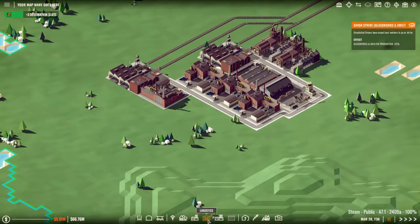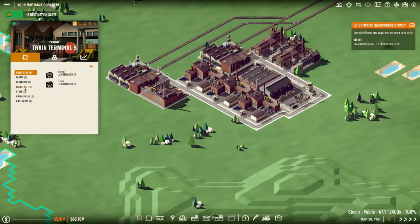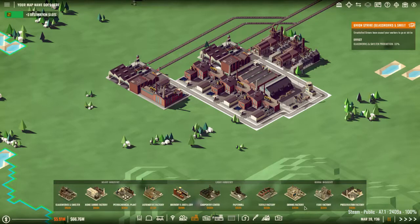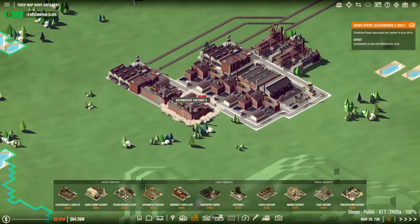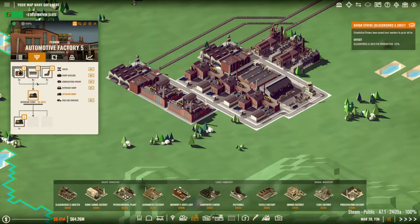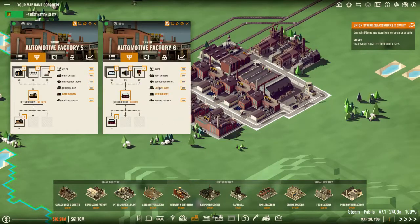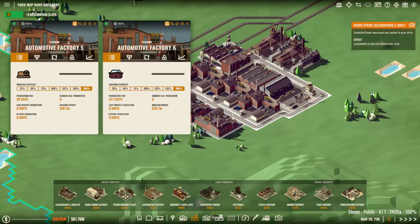Over here we're going to obviously be getting that interior lining in now, so that can send to the warehouse. I'm then going to want another one of these factories that is going to be making the interior bodies, at which point I'm going to need another factory that will be turning those into body chassis.